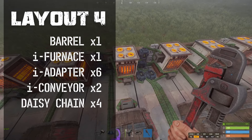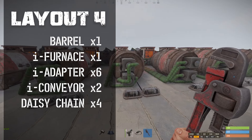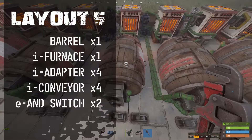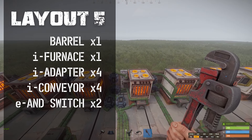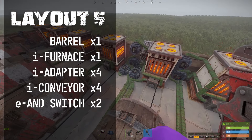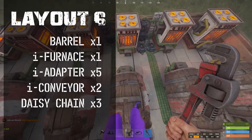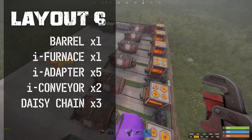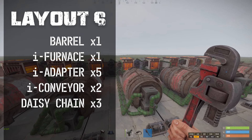The next setup is more complicated — six adapters total, two on the furnace and four on the barrel, with two conveyors. The adapters in front are daisy chained together, as are the ones in the back, and the furnace adapters are also daisy chained. Another setup has four adapters and four conveyors, where each of the two barrel adapters connects to its own conveyor and its own separate furnace adapter. A fifth system has five adapters — two conveyors, one furnace, one barrel — with the barrel adapters daisy chained, but only one furnace adapter rather than two.